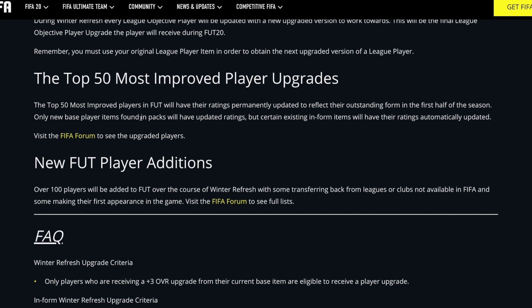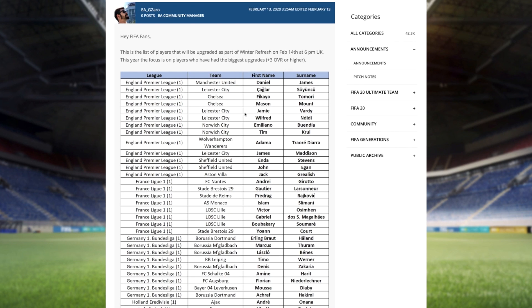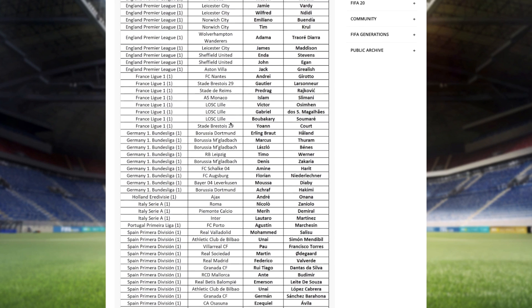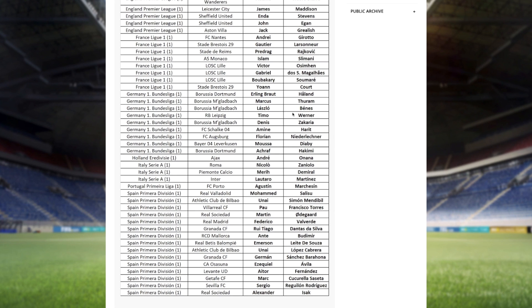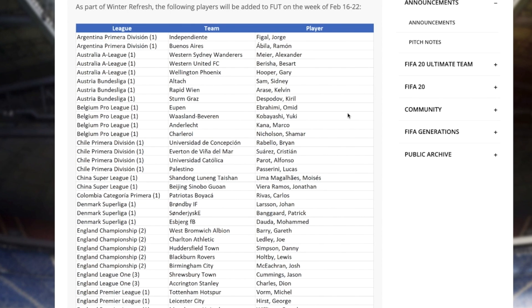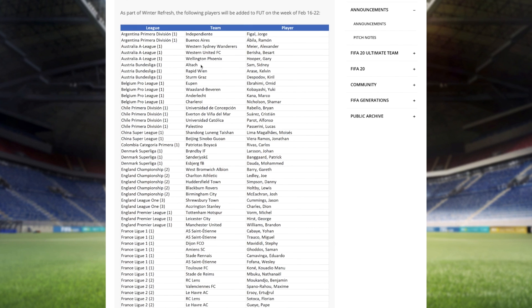The top 50 most improved players will have their ratings permanently updated to reflect their outstanding form in the first half of the season. Only new base player items found in packs will have updated ratings, but certain existing inform items will have ratings automatically updated. The list includes players like Daniel James, Jamie Vardy, Mason Mount, Timo Werner, and Haaland. Over 100 players will also be added to FUT during Winter Refresh — some returning from unavailable leagues and some making their first appearance.